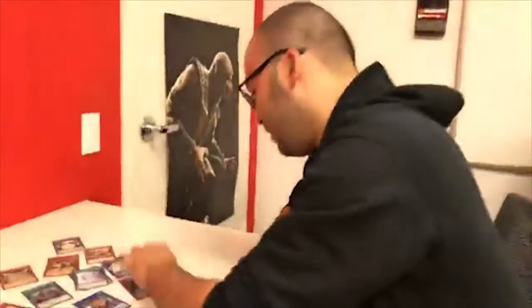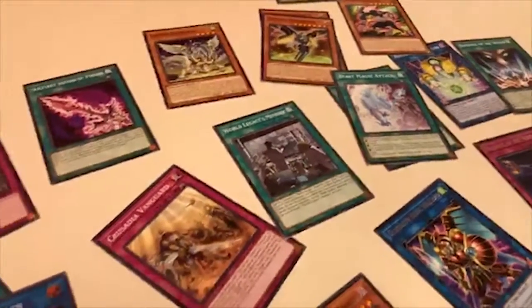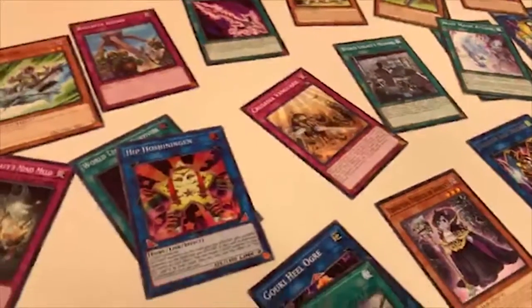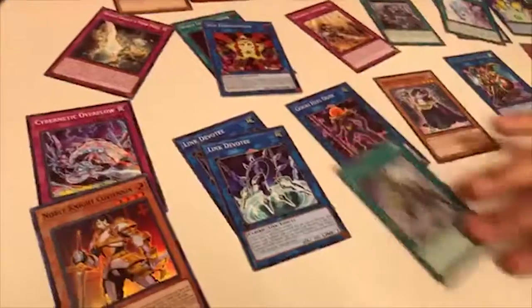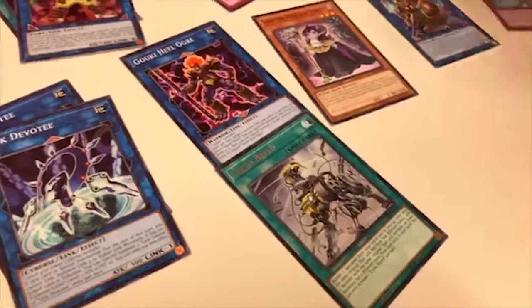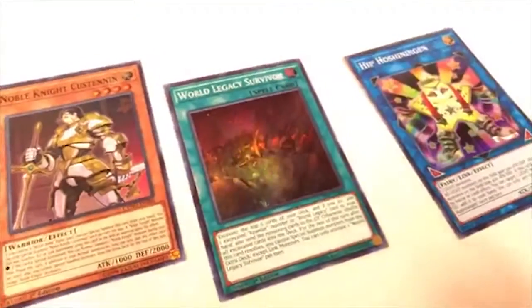Pretty good Ritual support. So yeah, Cybernetic Horizon — pretty decent set. A lot of people are giving it flak online but if you like Ritual monsters or Noble Knights there are some good cards. You get a lot of Link monsters obviously. I like the Goki cards because I'm trying to make a deck out of those. Anyway, until next time, I'm Phil with Newsweek's Player One — we'll see you guys later!